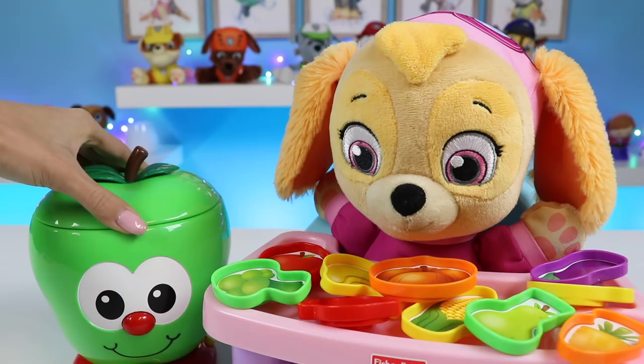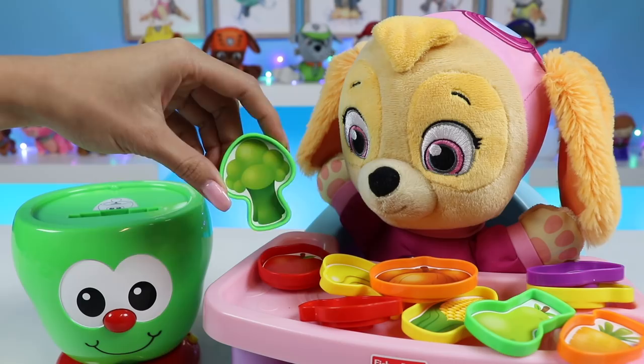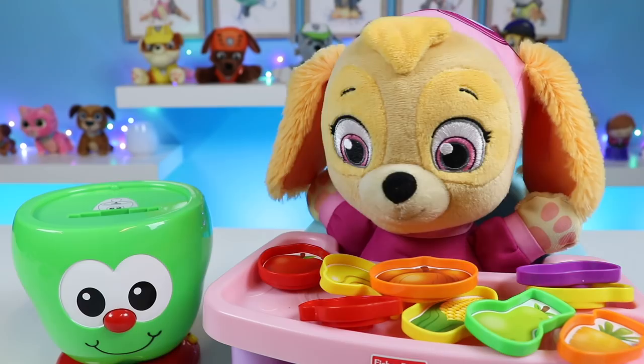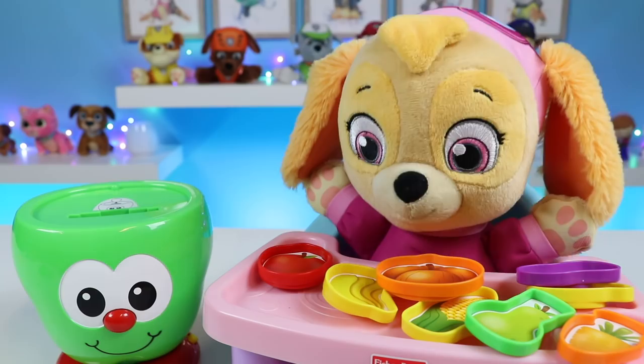Hi, I'm the sort and learn apple. Let's have some fun. Let's learn about food. Please insert a food item. Okay Skye, let's put in one at a time. Thank you. That was a green broccoli. Say it along with Skye, everyone. Green broccoli. Please insert another food item. Now let's try this one. Thank you. That was a red strawberry. Red strawberries. Skye loves those.